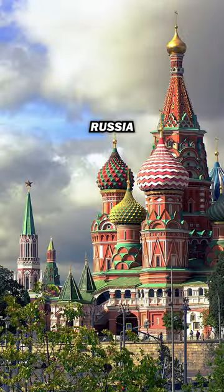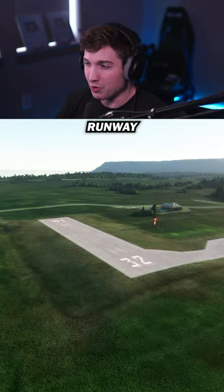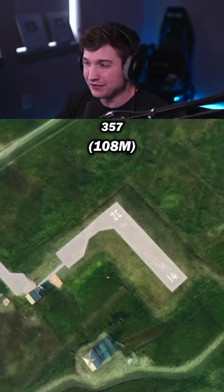And now UESI. This one's in Russia — you've probably seen it in a few of my videos — and its runway is only 357 feet.